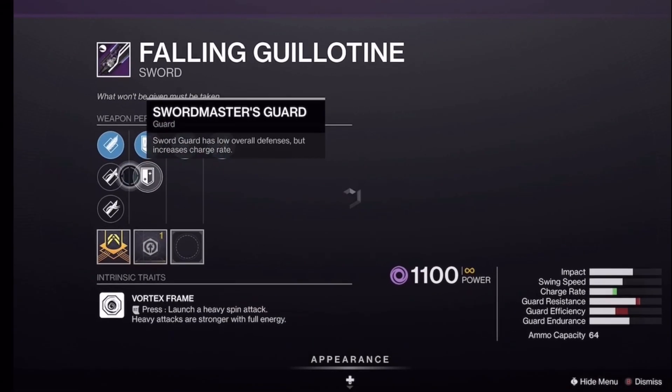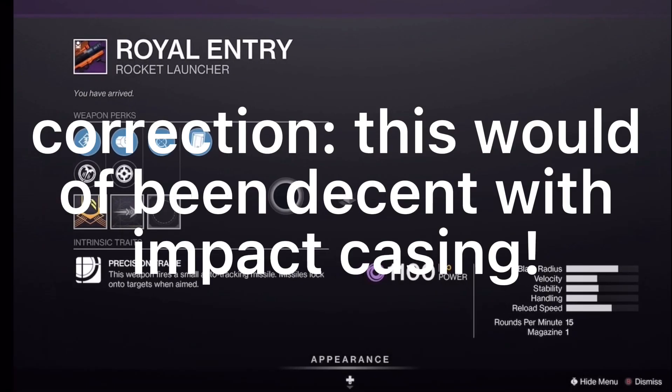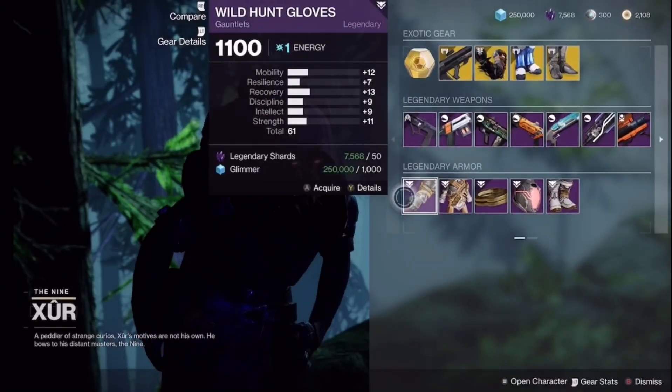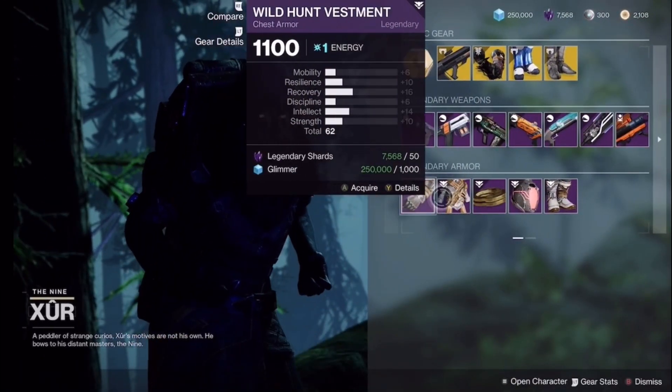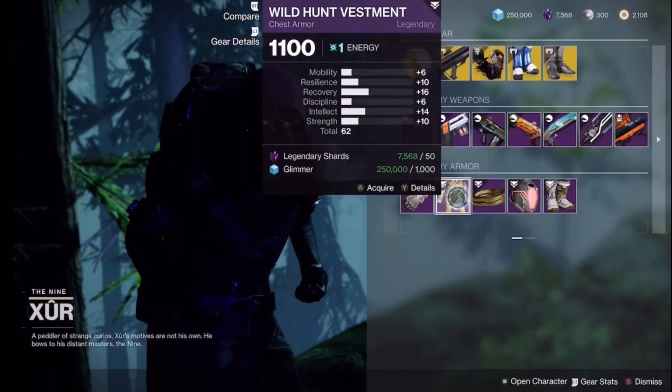Follow-Up Guillotine — not a good roll. And lastly, World Entry has Moving Target and Clown Cartridge — not a good roll, don't get that. The Warlock armor stat rolls are also not good.